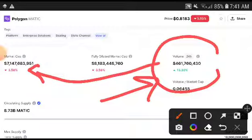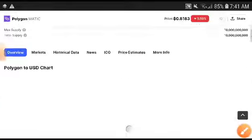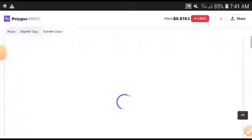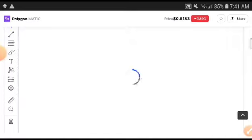The market cap will be recovered and will change into positive. Remember, the price will change into positive after a short time. Polygon will look very bullish. Even though it is in a bearish position right now, definitely after a short time it will change into a bullish position.